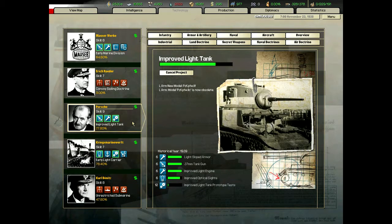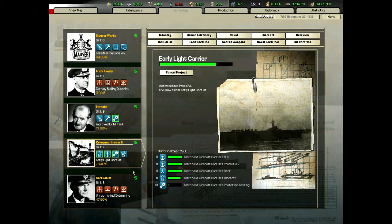Improved light tank — that's for our blitz against Poland; we're going to improve our tanks a little. Early light carrier — that's going to be part of our cheap fleets. Germany never really has or will ever have a good navy, so we go with a small version: basically heavy cruisers, CLs, and light carriers. We'll have a light carrier or two in the fleet — that'll help us get into range quicker, and then the other ships do the damage.